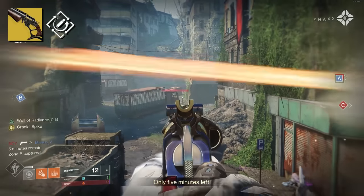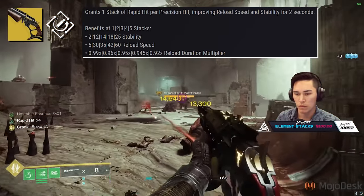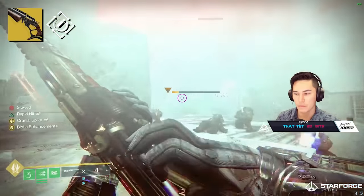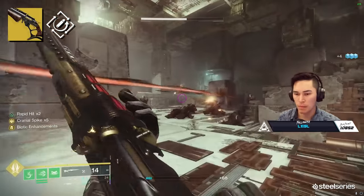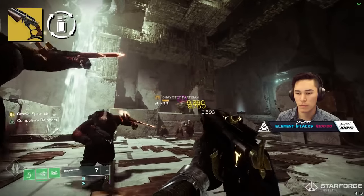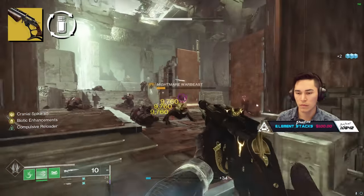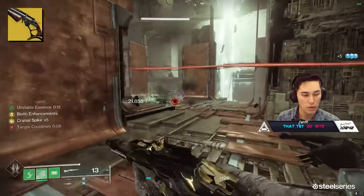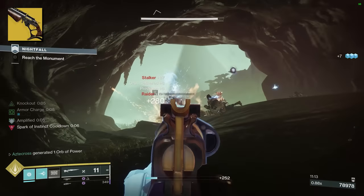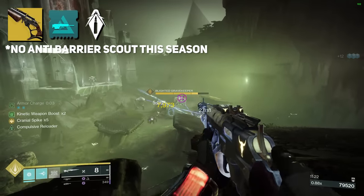The debate came up about Rapid Hit versus Compulsive Reloader. Rapid Hit does give stacks of reload speed — 5 at 1 stack, 30 at 2 stacks, 35 at 3 stacks, 42 and then 60 at max stacks. However, the duration is only 2 seconds, meaning it will not last the entire reload duration on this weapon. Remember, you're not reloading a whole magazine — it's two bullets at a time. Compulsive Reloader gives you a flat 50 reload speed as long as you're reloading above 50% of your mag. It's not dependent on landing crits or hits — it simply gives a flat buff for reloading above 50%. That's why, for PvE, Compulsive Reloader is the better option.